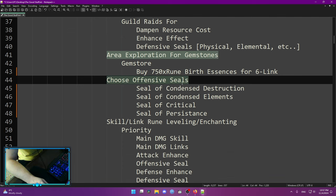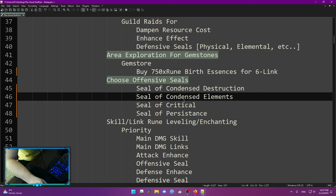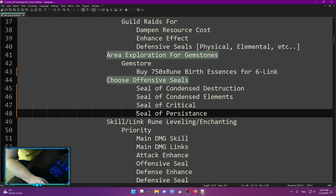Another thing to pick up that's going to give you damage is an offensive seal. During the early season start we always get some skill rune selection boxes. In the blue boxes you can find Seal of Condensed Destruction for physical builds, Seal of Condensed Elements for elemental builds, Seal of Critical, and Seal of Persistence for maximize builds. You really want to have an offensive seal — it gives you tons of damage.